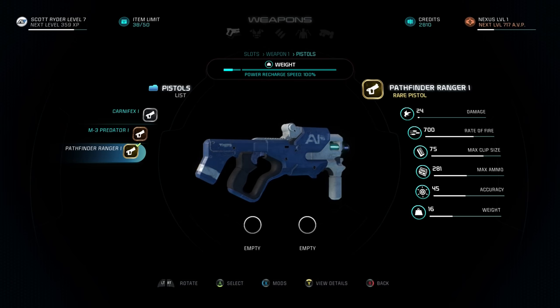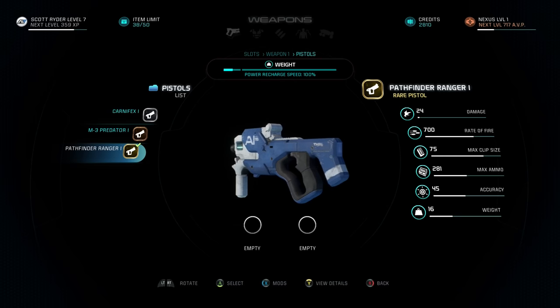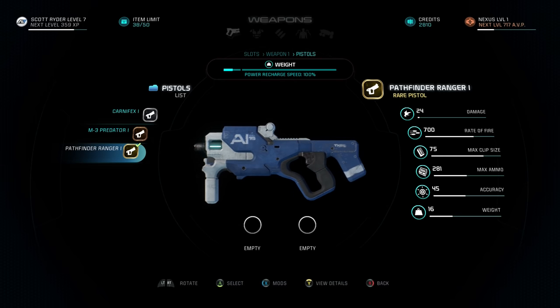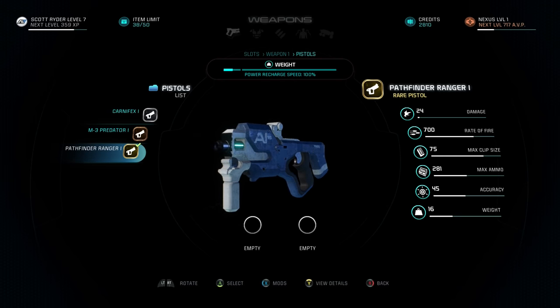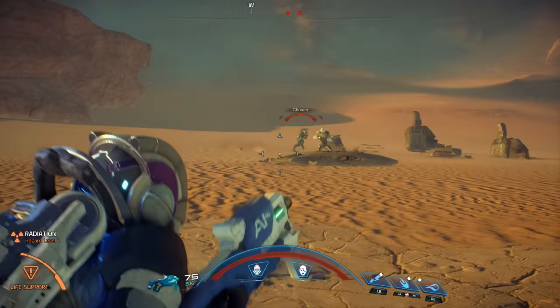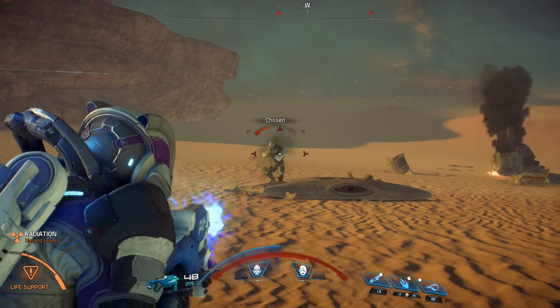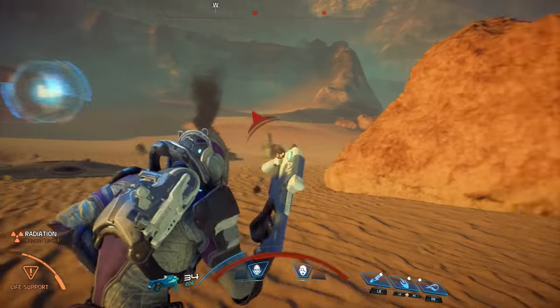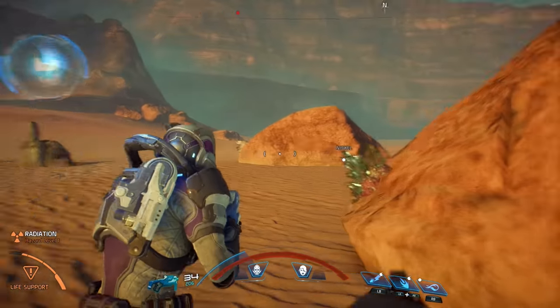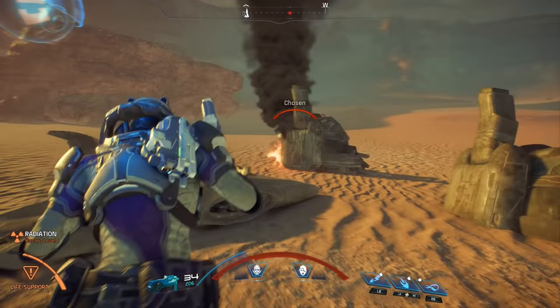Next is the Pathfinder Ranger, which is a rare pistol — more of an SMG. Pistols, hand cannons, and SMGs are all lumped into one category in this game. This thing has a huge capacity — 75 rounds per magazine — which is absolutely insane. It's much more of a close-range, low damage per bullet, high rate of fire weapon, so I think it's great for utility classes rather than a soldier-type weapon.